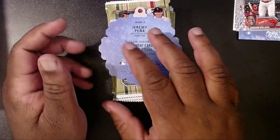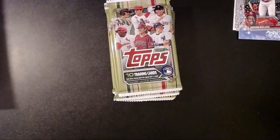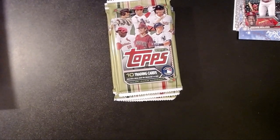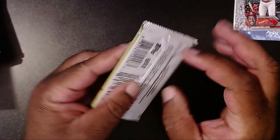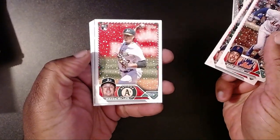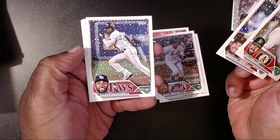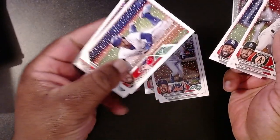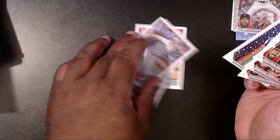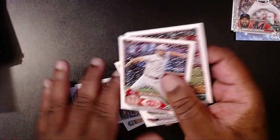Alright, with the second box, for our ornament we have Jeremy Peña with the Houston Astros. Maybe I'll give those away for the holidays — I don't see myself holding on to them. First pack: we have a Volpe, Mark Vientos, Joey Wiemer, Mason Miller, Sandy Alcantara, Kyle Muller, Brandon Crawford, Randy Arozarena, George Springer — just dropping cards, these things are kind of slick — and Nick Lodolo in what looks like an old school uniform.